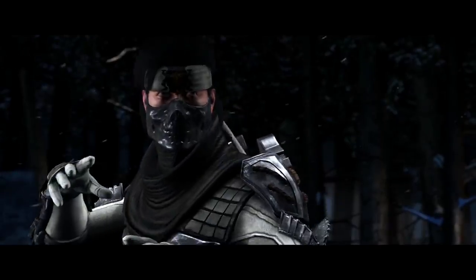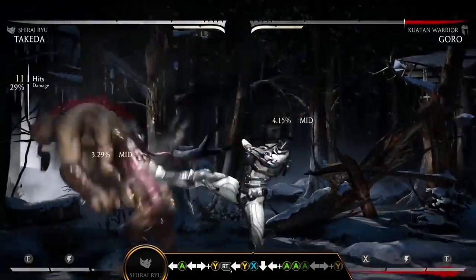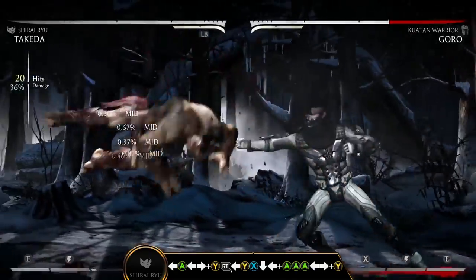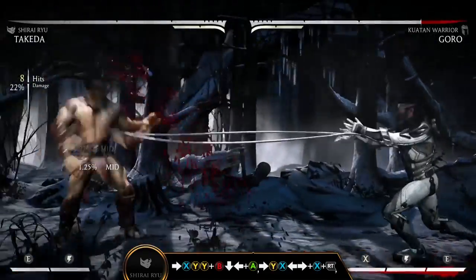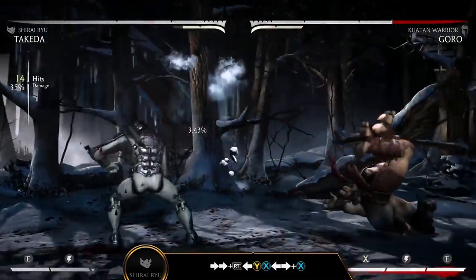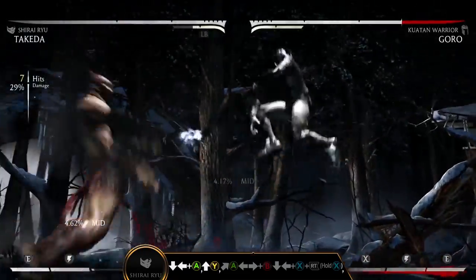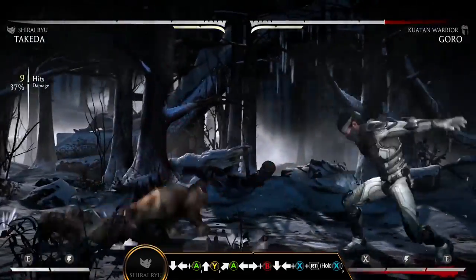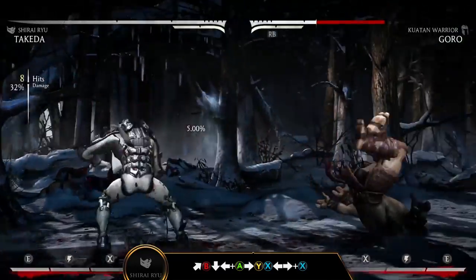In the Shirai Ryu variation, Takeda gains an increase in mobility with his special move Quick Phase, allowing him to confirm off any opening on his opponent. Use a combination of Double Spear Ryu and Fist Flurries to maintain positional advantage in the fight. Quick Phase can also be canceled to create new mix-ups and maintain pressure. On knockdown, charge your Trikunai and go for an overhead attack to set up deadly scenarios.